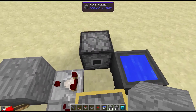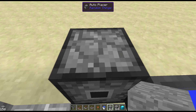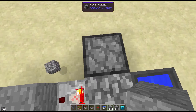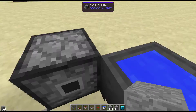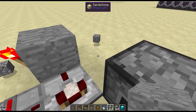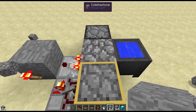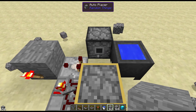The other thing to note about the auto-placer is it won't place a block if you're standing in front of it. So if you accidentally put a bunch of stuff in there and things start getting crazy, just jump in front of it. It does get messy, but I hope that helps as far as making stuff. Take care and have a good one.